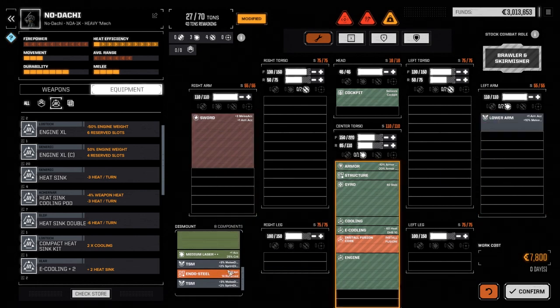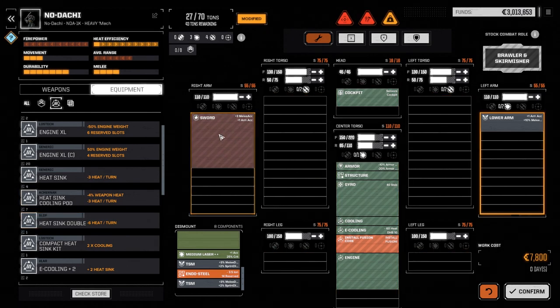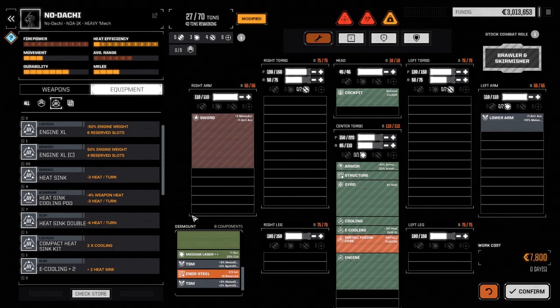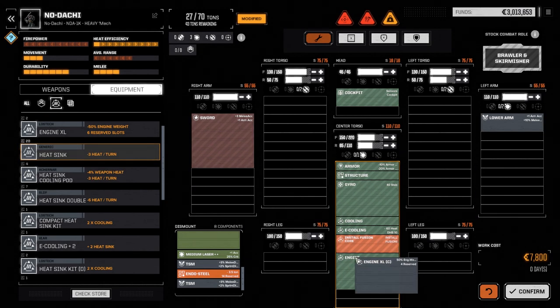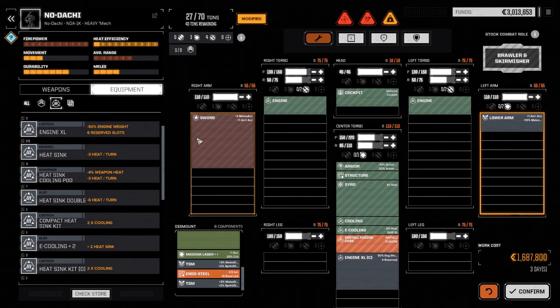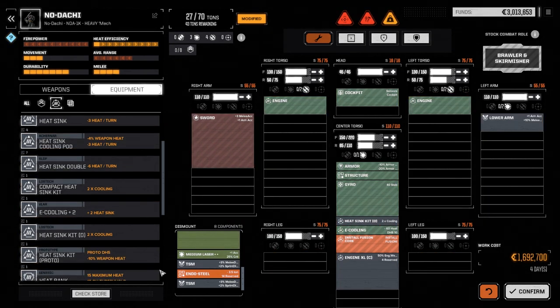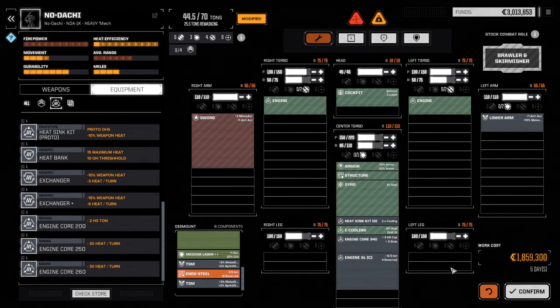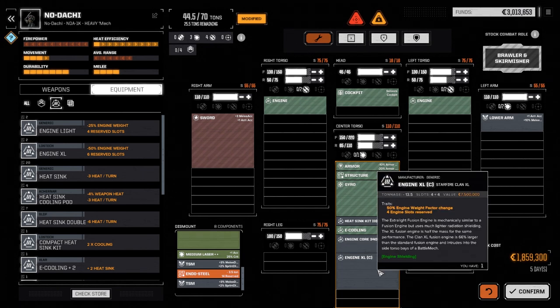I was mistaken — I thought the sword would come off but it doesn't. Sorry, I've never dealt with one of these mechs before with these arm weapons. I wanted to pull it off because this piece has both increased melee damage and melee percentage, and I wanted to put this on second. But since we can't take it off, no biggie. Going back to where we were — we definitely want this guy to be fast. Clan XL engine in it for weight, because we're going to want as much weight as we can get on this guy.